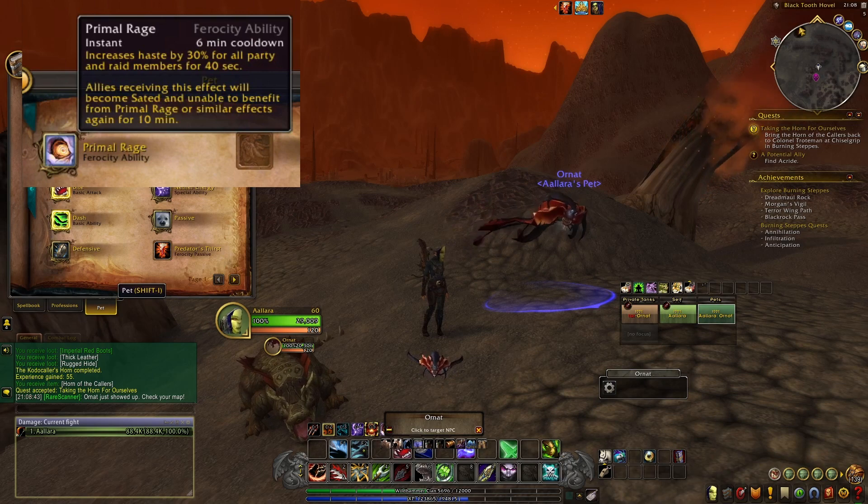As an added bonus, Ornit has Primal Rage, which increases haste by 30% for all party and raid members for 40 seconds.